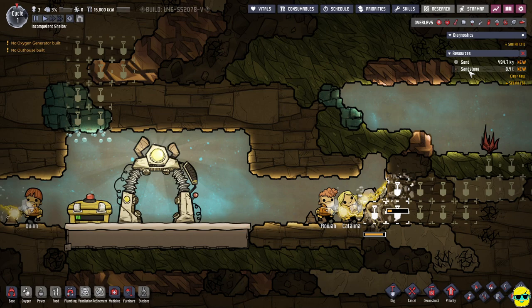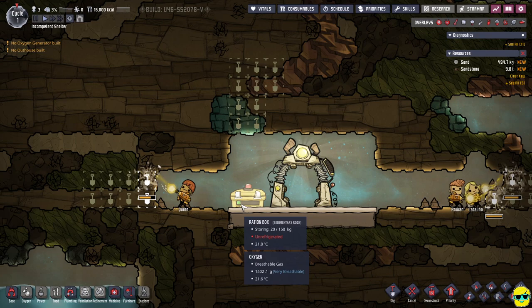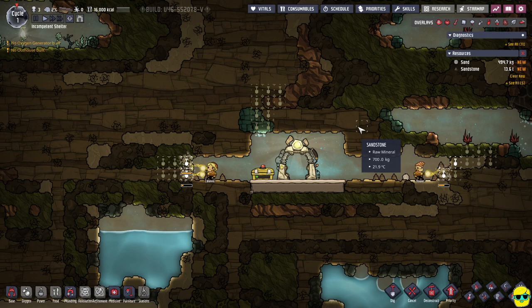Here we go — sandstone, resources tab on the upper right. I have 8.4 tons, and it's increasing and I don't need to have storage for it apparently. Or is this my storage? This is my ration box. It's got a little progress bar. I don't know if that means how full it is or if the stuff's gonna go bad inside. Anyway, we'll figure this out. They're going about their business.